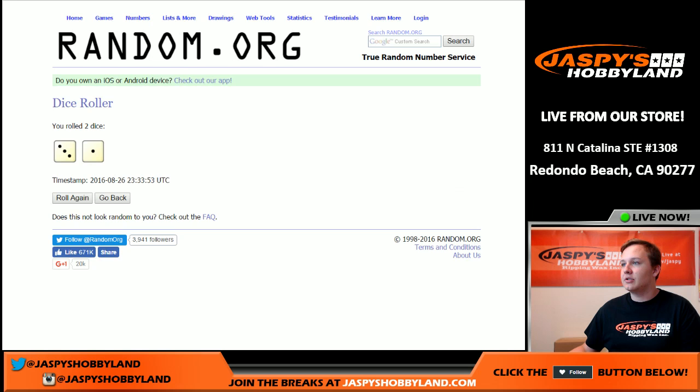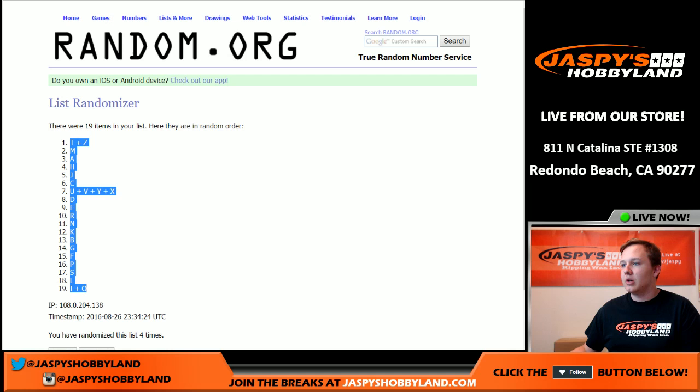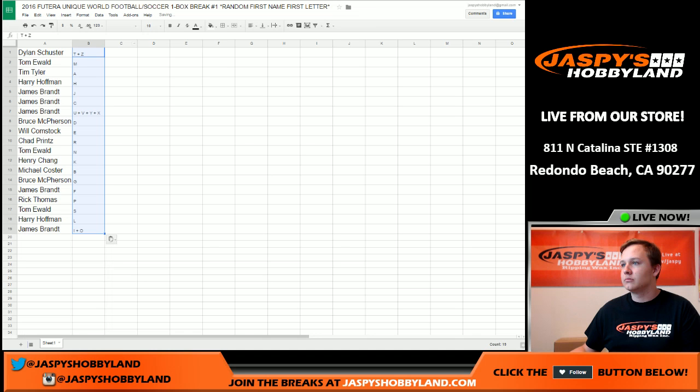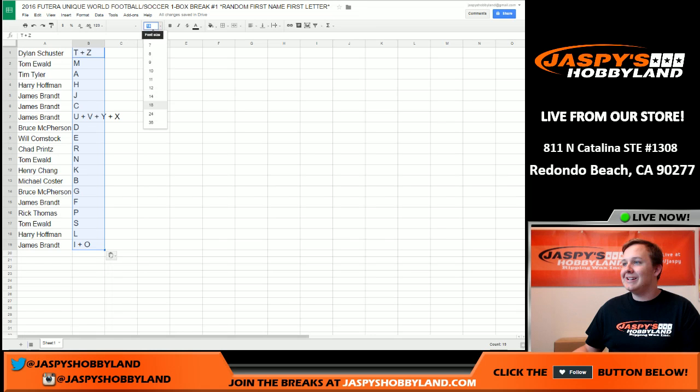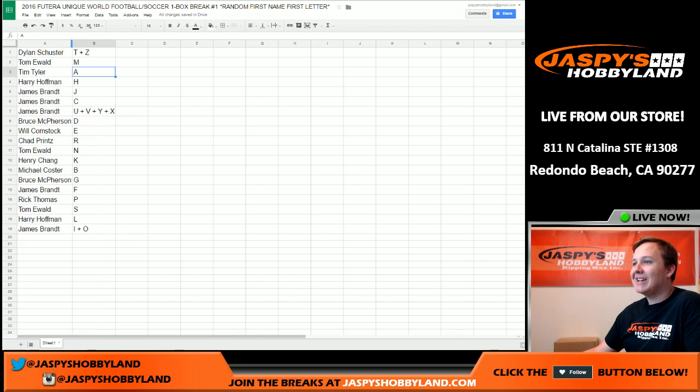Now for four times on the letters. Good luck. There is one, two, three, and four. T and Z up top, and I and O at the bottom. So here you go — Dylan, you got T and Z. Remember, this is first name, first letter. Tom E, you got letter M. Tim, you got letter A. Harry, you got letter H. James, you got letters J, C, U, V, Y, and X.